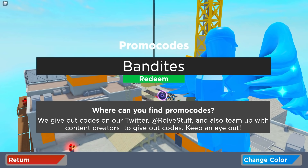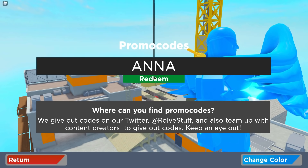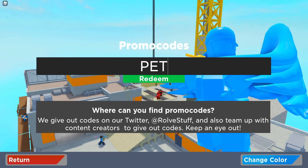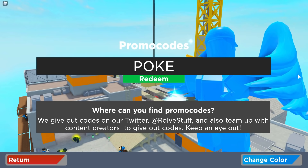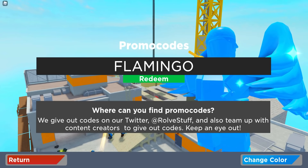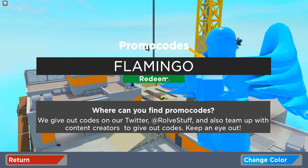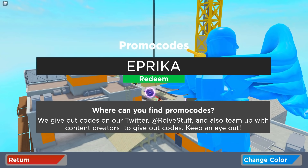Then we got code 'bandites' — this will actually give you an announcer, so redeem that one. Right after that we got code 'anna' which is a skin code — redeem that one for a free skin. Then code 'pet' — redeem that one as well. Then code 'poke' — redeem that for a Poke skin. Then code 'flamingo' — this will give you a Flamingo announcer. And code 'apricot' — this gives you an Apricot announcer.